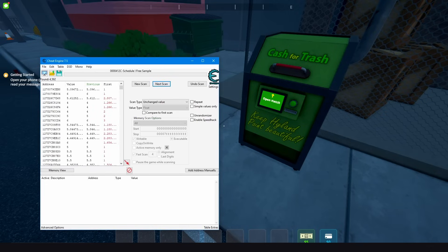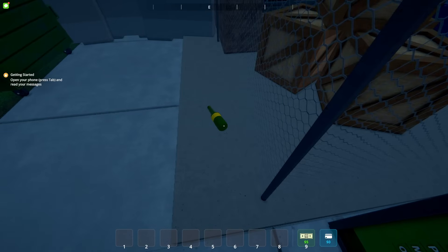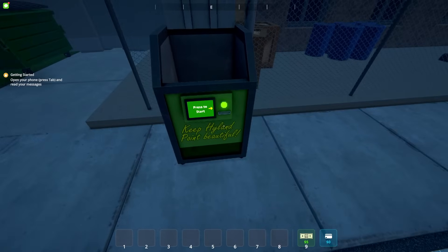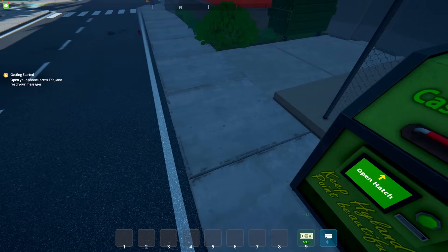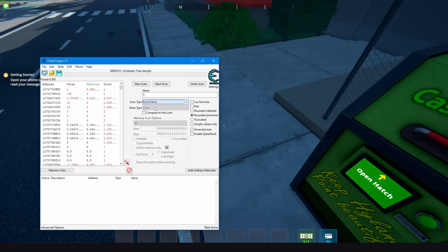Go back to the game and pick up another trash item. Open it up and put in multiple trash items. Collect the money — we got eight dollars, so in total we have 13 dollars. Go back to Cheat Engine, change the scan type to exact value, put in the new value which is 13, and press next scan.